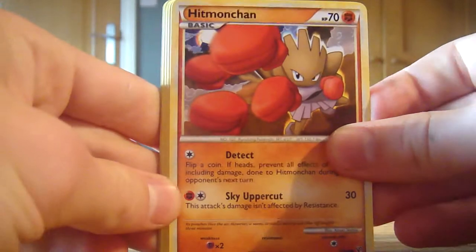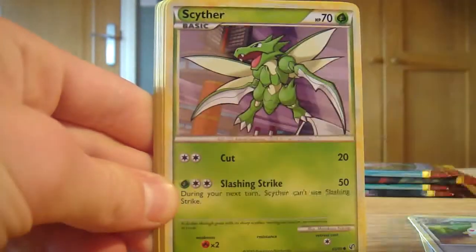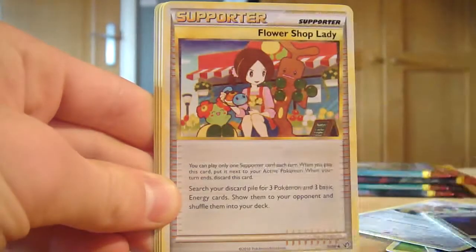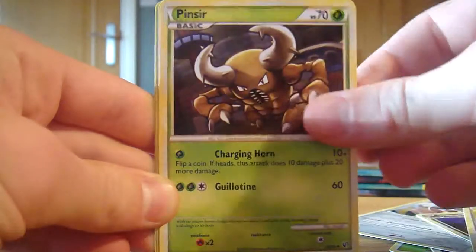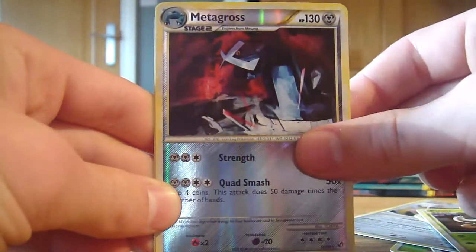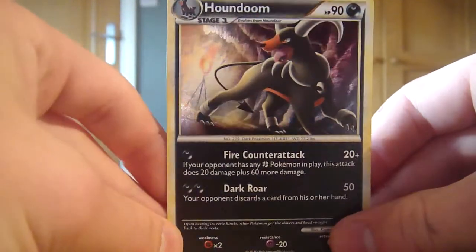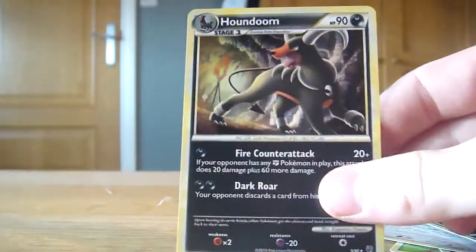Got this next Jolteon pack. We have another Hitmonchan, very nice, Togepi, Cipher, Murkrow, Mawile, Skuntank, Flower Shop Lady Supporter card, Pinsir, a reverse Metagross - that's a sweet card - and a Holographic Houndoom. That is really nice. Our second holo to add with the Forretress, so we've got two holos so far, that's a nice one to get.